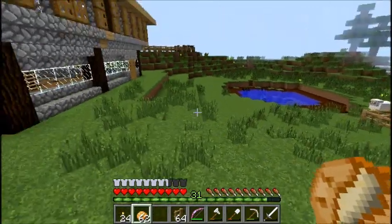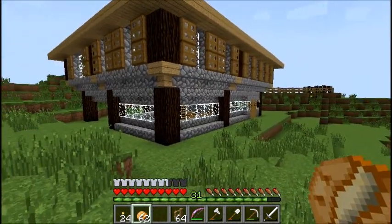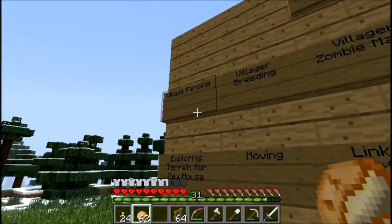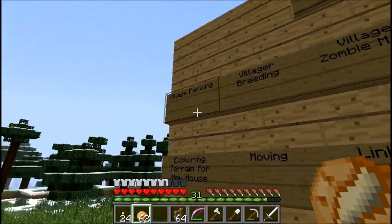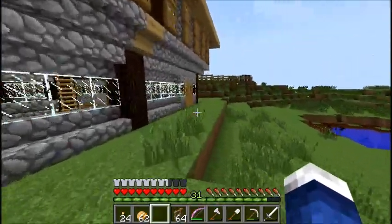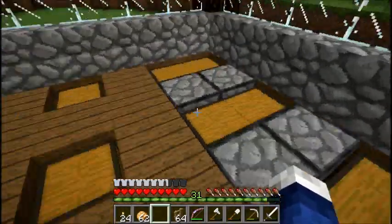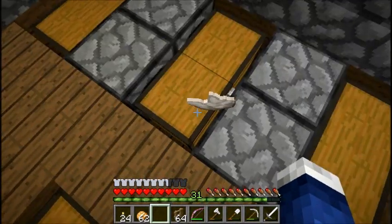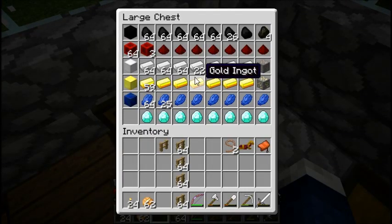Village fencing is the first one I think we should do. I have no clue where that was. I'm going to try to locate the village and I'll be back when that happens. But before that, I'm going to enchant something — a level 30. Hell yeah. A level 30, I'm going to enchant the iron chestplate.